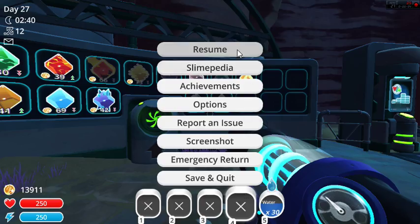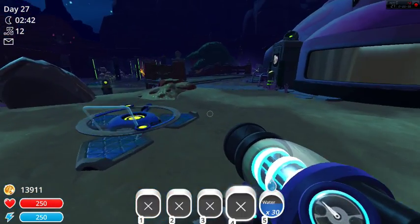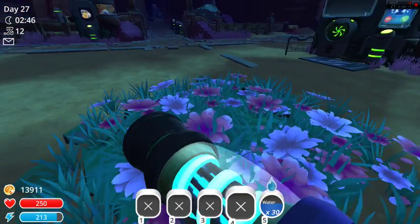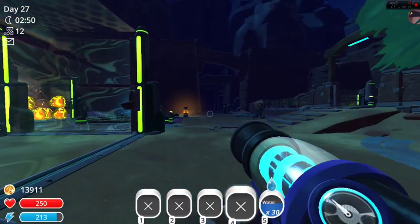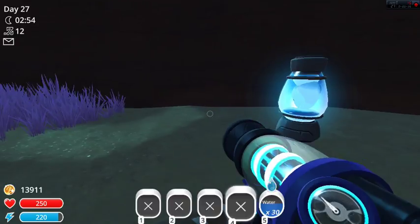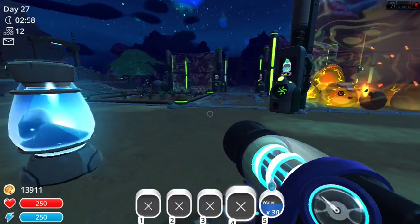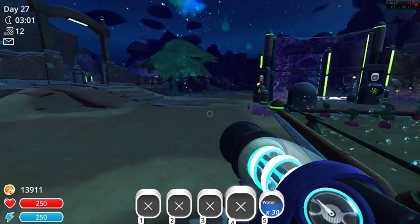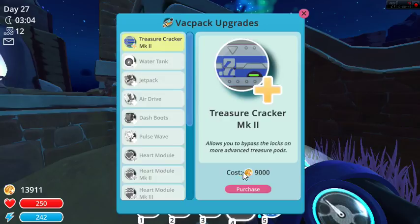Hey guys, welcome back to more Slime Rancher. I got the stuff to build this — I haven't put a link to it anywhere yet. I did some decorating to see what all this stuff looked like: flowers and a tree. I'm gonna put one of each ornament on. I went ahead and made all these guys, the lava lamps. I'm not sure really how I feel about them. There's a lot going on in here.